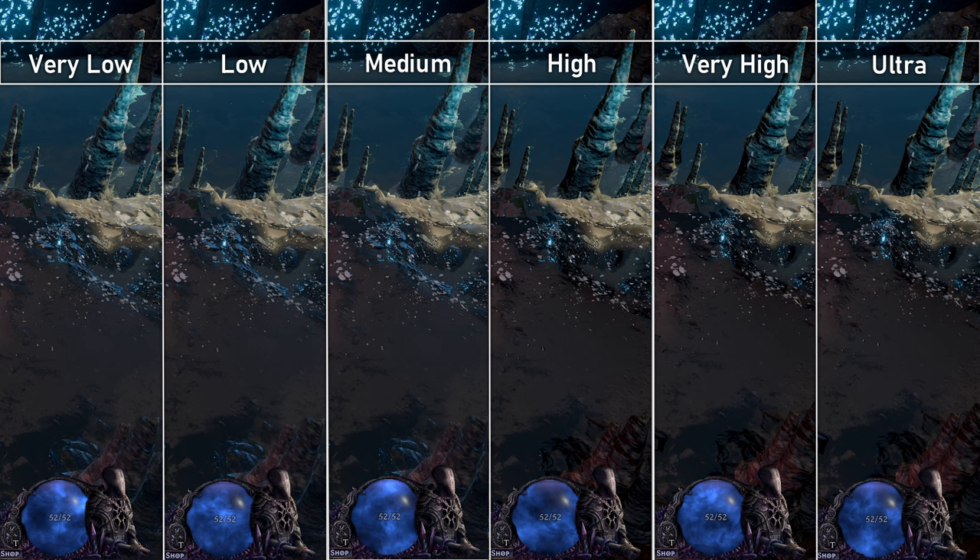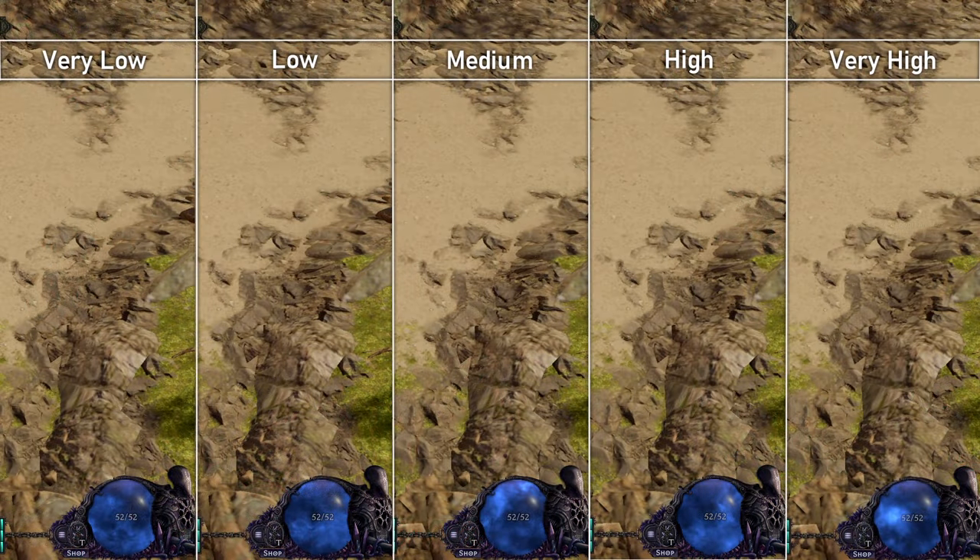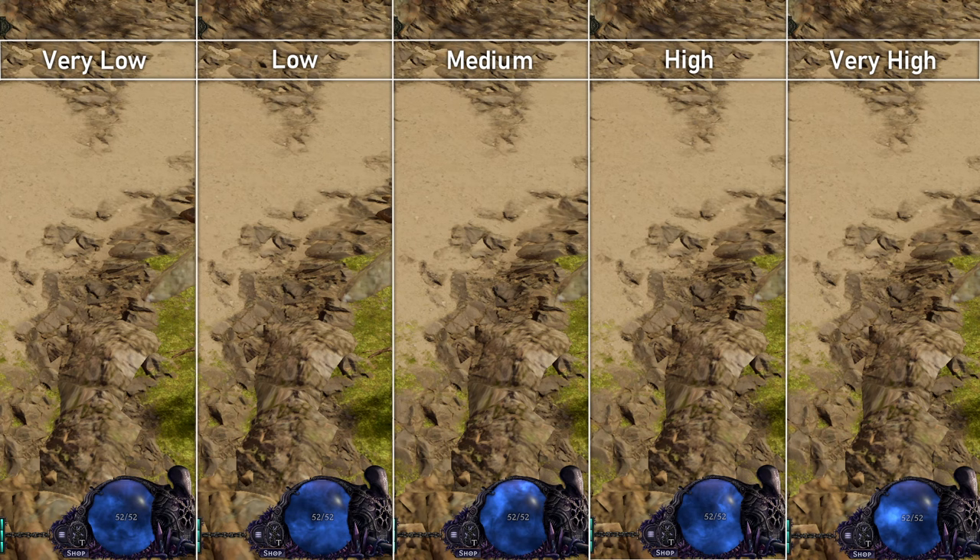If you don't have any water reflections on, I'd set this to high, so most things look grounded. Terrain quality is the geometric quality of the rocks, boulders, and other terrain objects. This does not affect the texture quality of those objects. In my opinion, this is barely noticeable, and only more pronounced if the quality settings are higher in the first place.